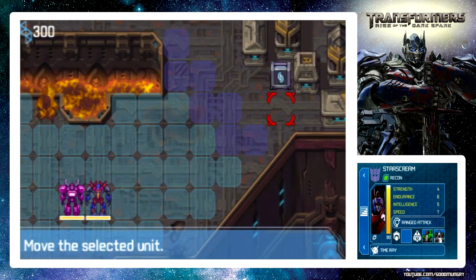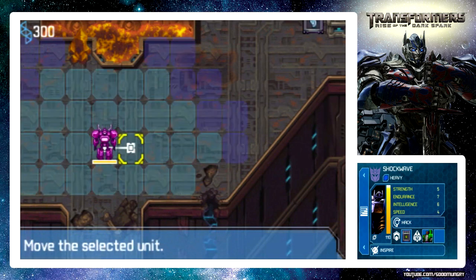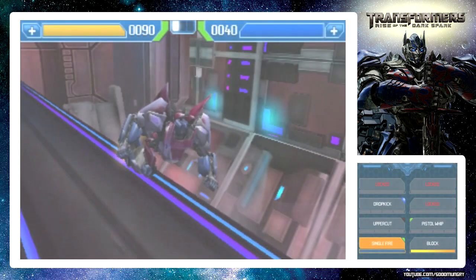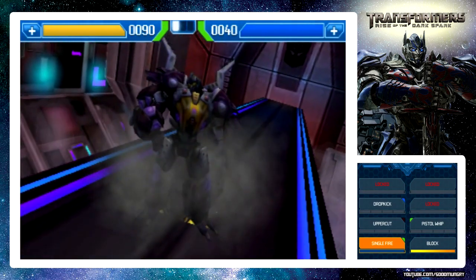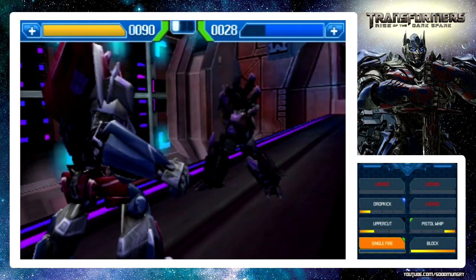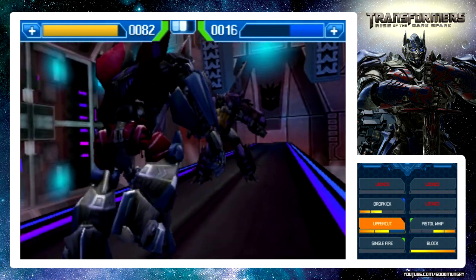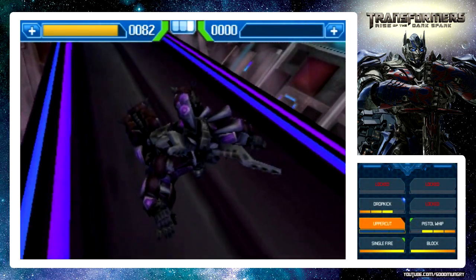Let's take Starscream as far as we can upward, and we will have Shockwave - he's a lot slower than Starscream - pick up that item. Now Starscream will get the advantage here, he will attack first even though that Insecticon attacked me. That's a pretty good item we got with Ramjet. We got single fire - this is a huge advantage especially for Starscream. I don't think he has that much health compared to the rest but I could be wrong. Insecticon, you're going down! Booyah! Starscream coming through - who's a coward now?